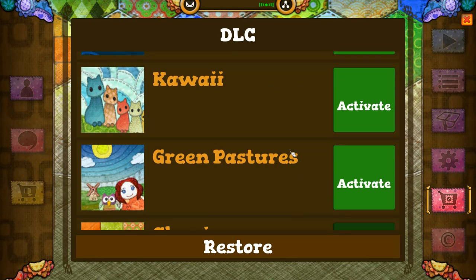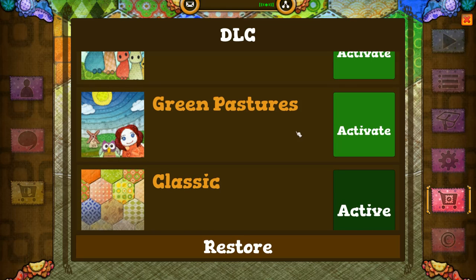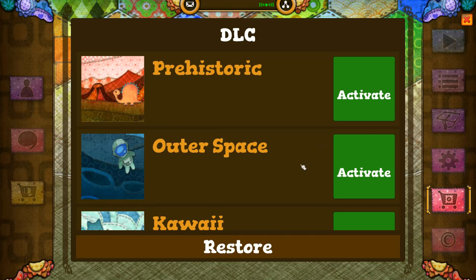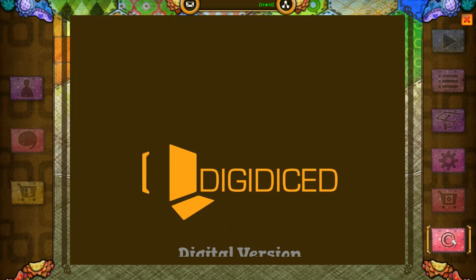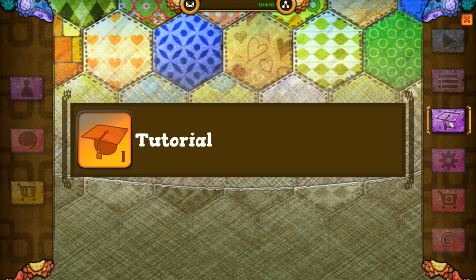There's DLC. Now it's kind of misleading because even though DLC implies that you're buying something, you can activate these now — that's what you're buying here. Again, it's $5 on Steam. So you can switch your theme if you want to outer space, there's green pastures, I'm sticking with the classic for right now. Then you've got your credits. So let's go ahead and do the tutorial.